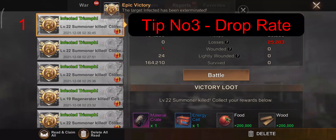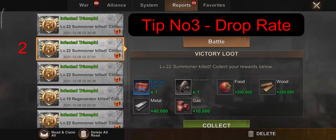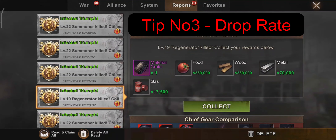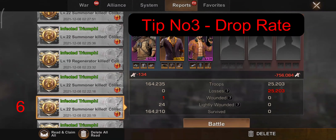Tip number 3: the drop rate of Magnus's backpack is 80%, whereas the drop rate of Magnus's gloves is 20%. So keep this in mind — every 10 infected killed you will only get 8 Magnus's backpacks. This drop rate is consistent with the Travis's backpacks.